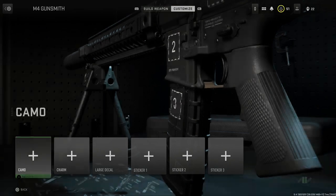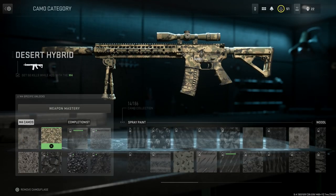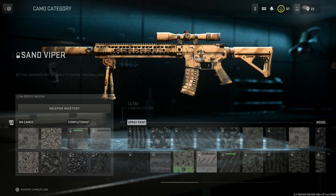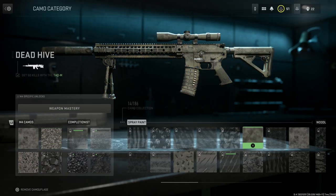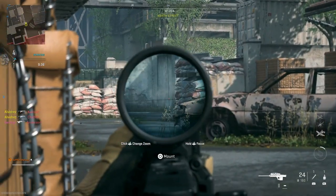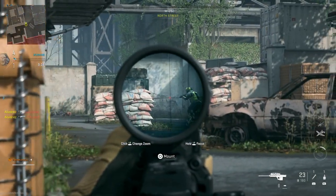Let me just show you what the camo looks like. The camouflage covers the suppressors and everything — it looks really, really pretty on this weapon. It covers everything very well, much better than the Modern Warfare 2019 camouflages did. We get full coverage and everything looks great in the appropriate spots.